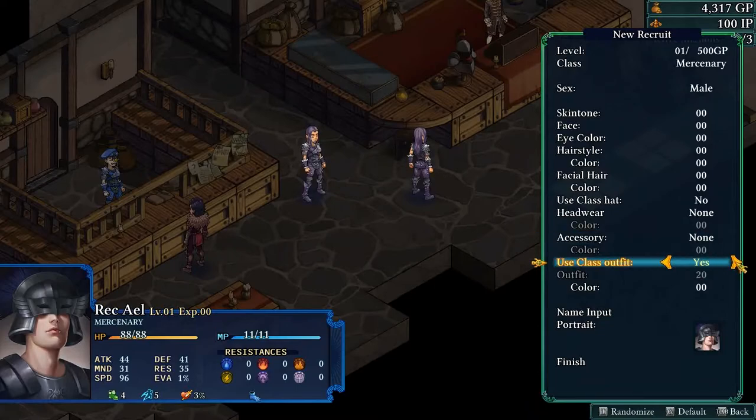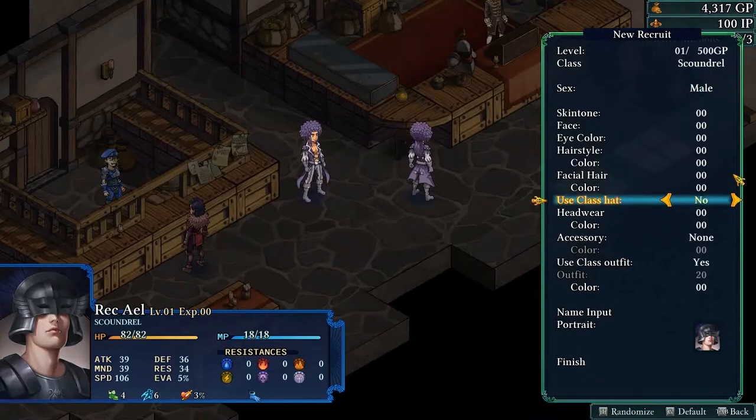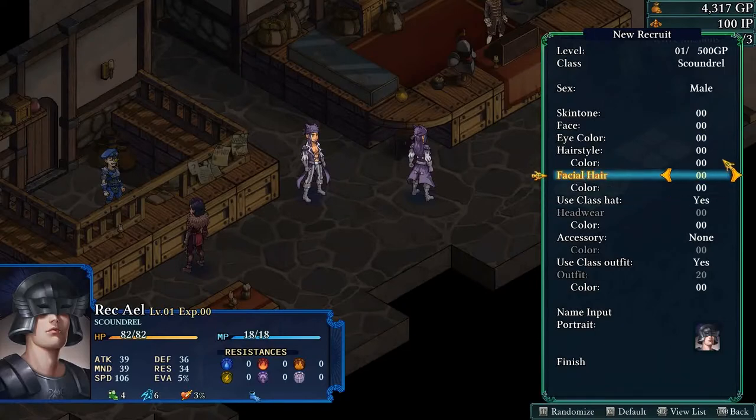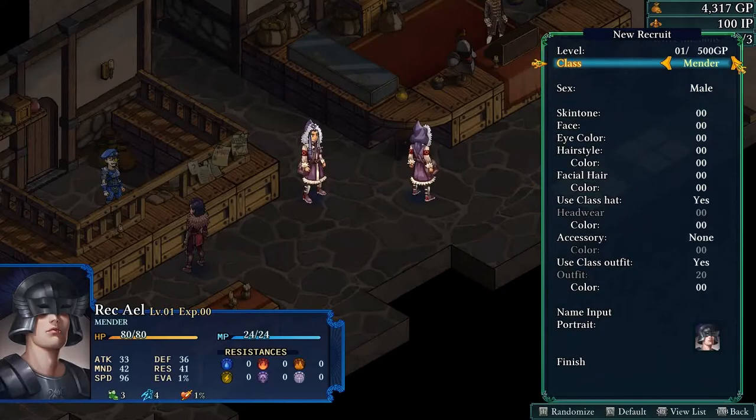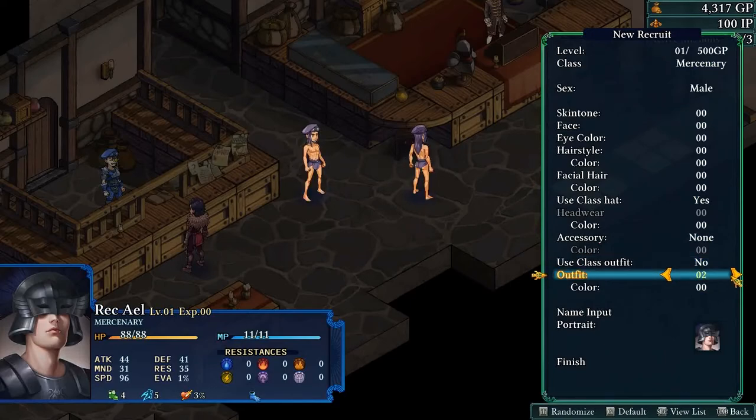For class outfits, you can use the class-specific outfit. Here's the scoundrel, the mender, the wizard, and the merc with their individual outfits and hats. Otherwise there are individual outfits numbered zero through around 20, corresponding to the classes in the game. I recommend you go by the numbers shown on screen — pause the video if you see something you like and write that number down.